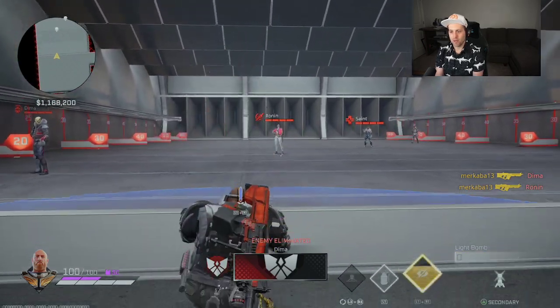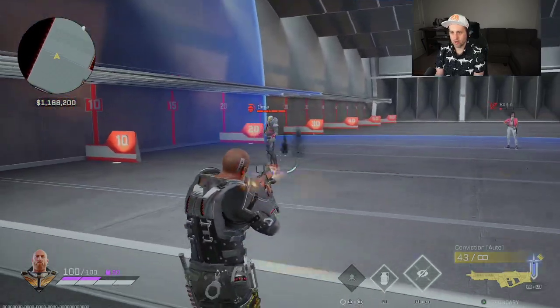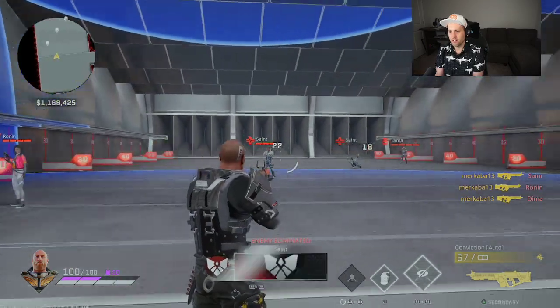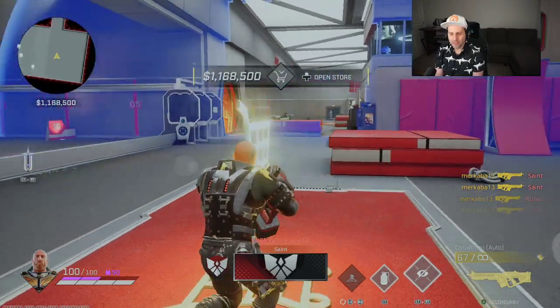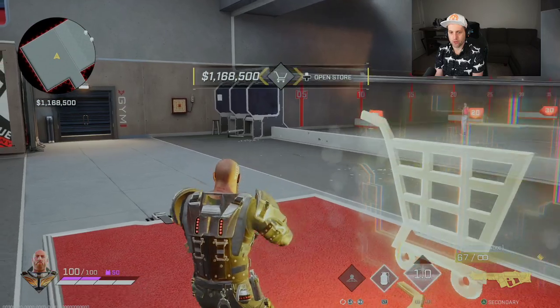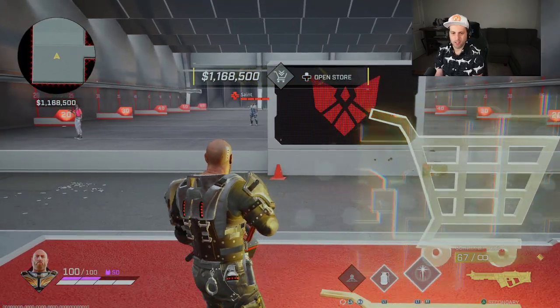Mac is one of the best defenders in the game because you can sit and hold an entire point for a very long time. Until somebody flanks you from the left or right, gets behind you, or you're double teamed — there's a way you can obviously be stopped — but it becomes much more difficult once he gets his gun rolling. And combined with the light bomb, you're controlling the point, just sitting here ADSing, hip firing, and everything's going to die. Mac is disgusting, and I think he's more disgusting as a result of the Conviction and the kit that he brings to the table.